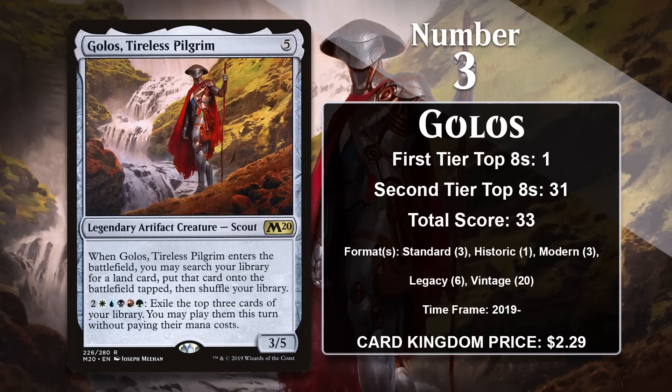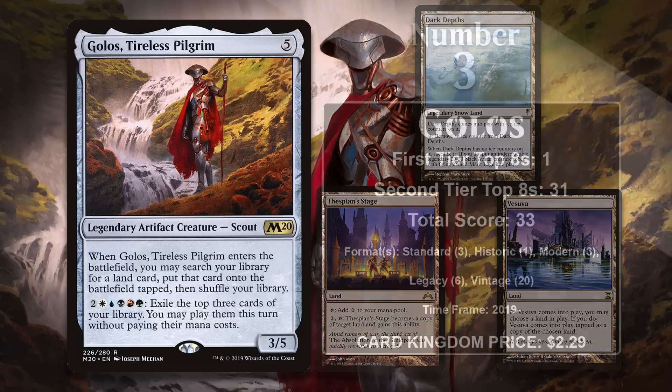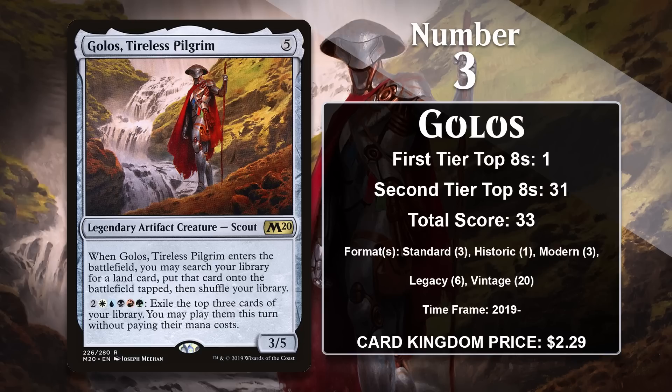It also works quite well in Dark Depths combo decks, which seek to combine the Depths with Vesuva or Thespian's Stage to put a 20/20 Marit Lage into play, and Golos can search up all those combo pieces. Golos is going to keep gaining points in Modern, Legacy, and Vintage.